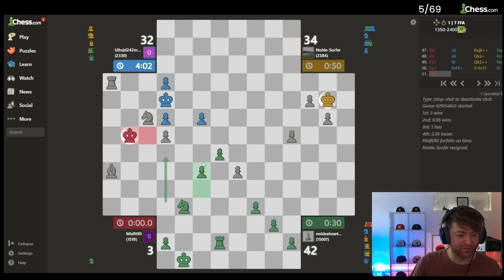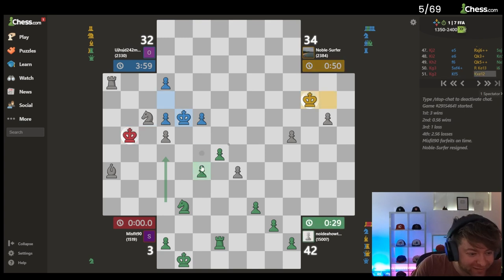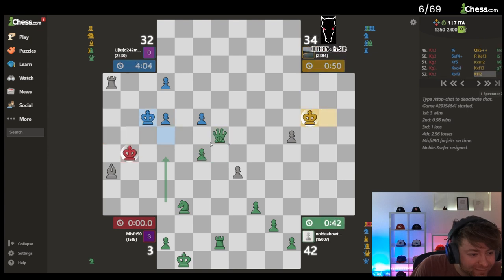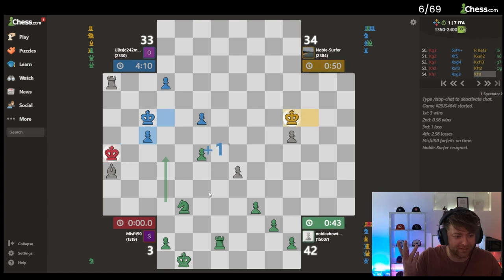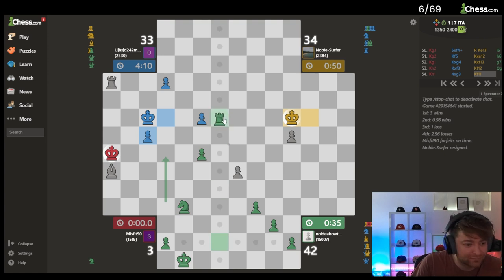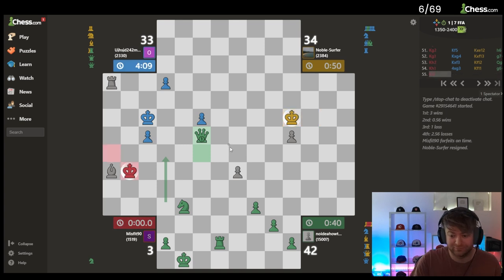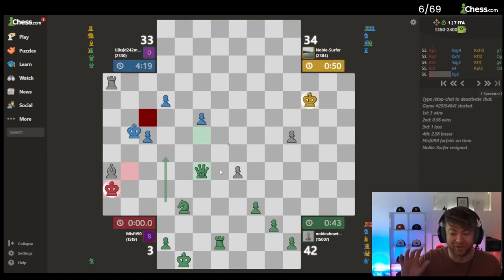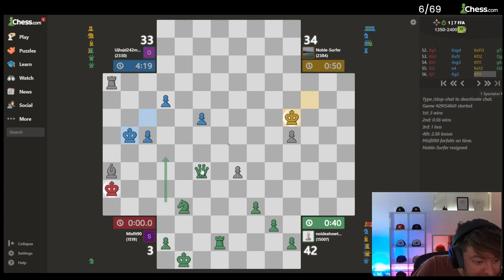He can take me here, so I just need to push and get a queen and then check both these kings and we did it. These guys are so bad at chess — these four-chess warriors 2300. So I just go here, right? That's got to be it. If that one doesn't count this one counts — you know what, I'm gonna attack all three kings, come here boy.